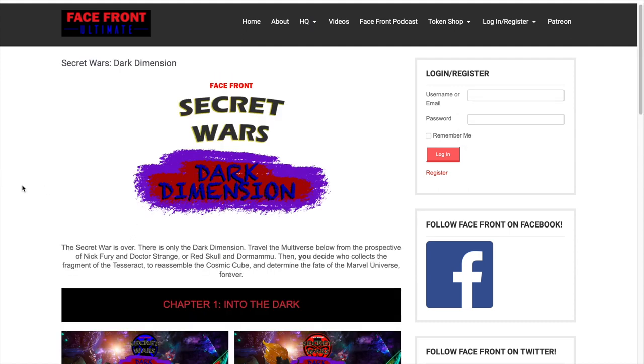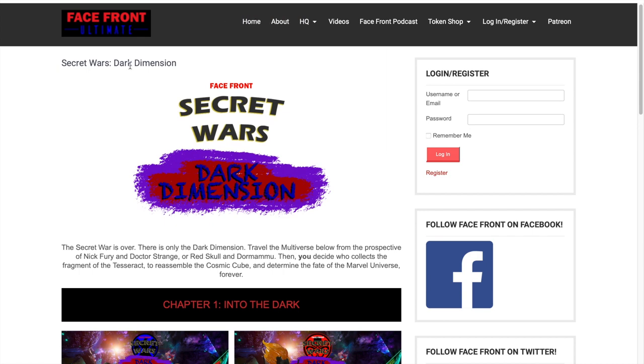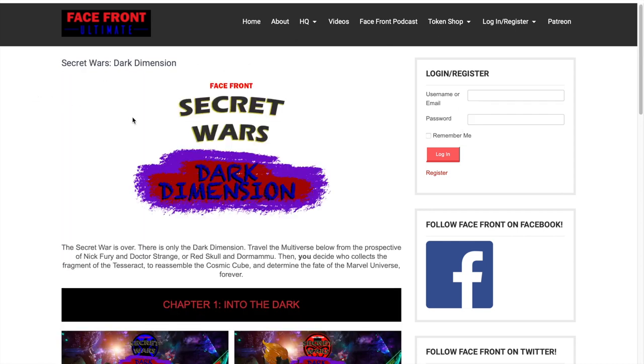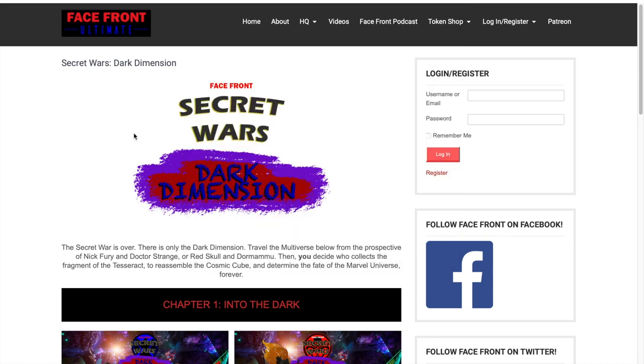Click on that and it'll take you where you need to go. A third and final way to get there is if you go to HQ up here and scroll down to Secret Wars Dark Dimension — it'll take you right there. If you just want to get straight to the link for this page, it is facefrontblog.com/darkdimension. That is the quickest and easiest way to get to the Secret Wars Dark Dimension homepage.